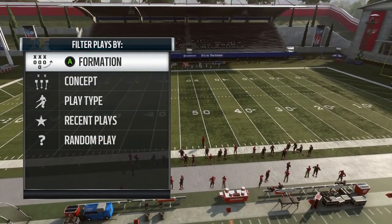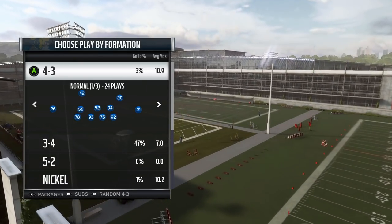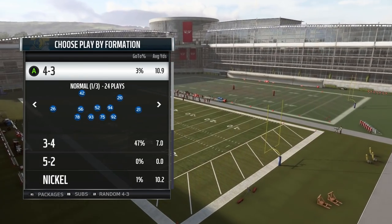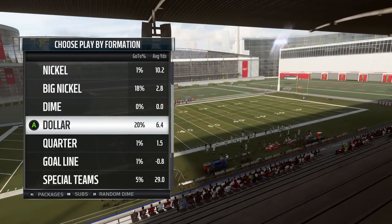Coming in at number 4 on my list is the generic Multiple D playbook. This one comes in on my list because of the options that it gives you. You have 4-3, 3-4, 5-2, nickel, big nickel, dime, dollar, and quarter — so you have a lot to work with.